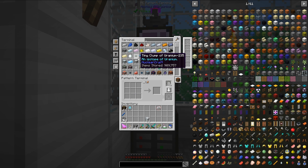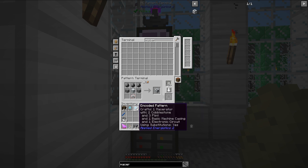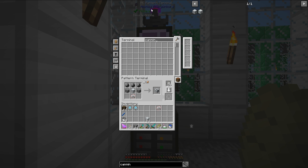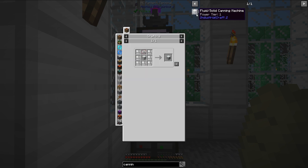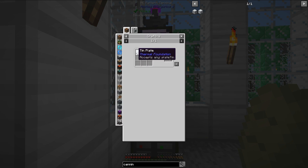The next machine is the macerator. That should be pretty easy to make as well – there it is. Next are canning machines. There are two variants here; I'm going to use the fluid solid canning machine variant for both of them. I will need 10 item casings.